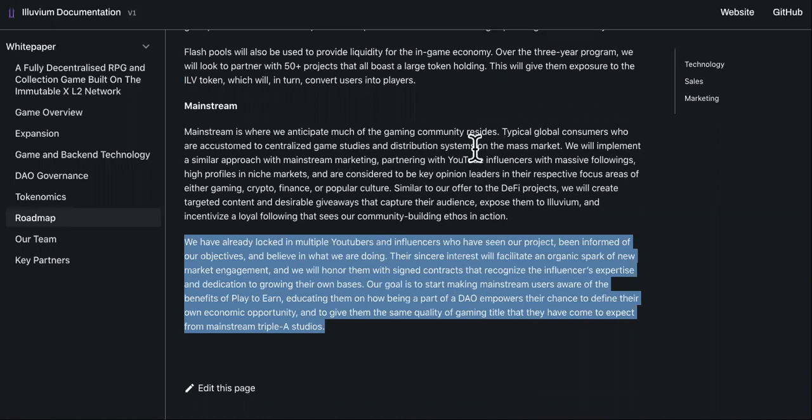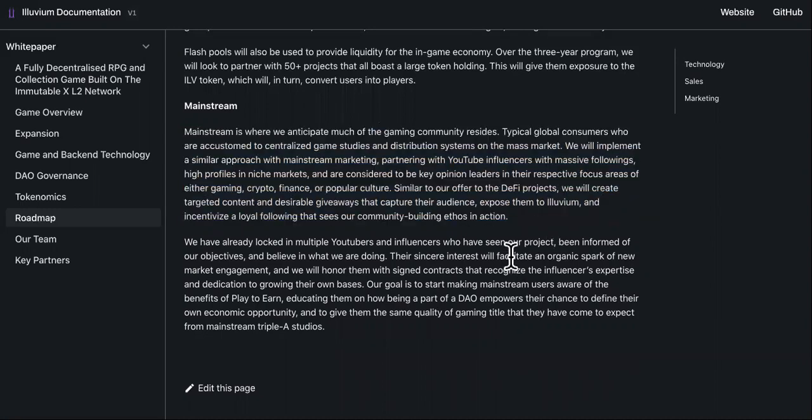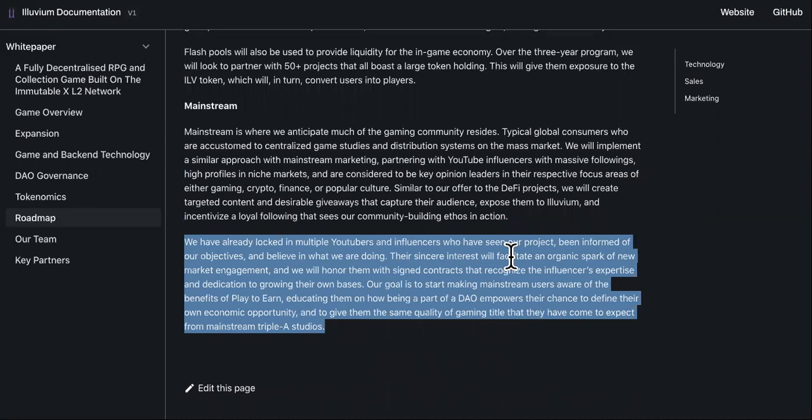This is mainstream: partnering with YouTube influencers with massive followings and high profiles in niche markets — key opinion leaders in gaming, crypto, finance, or popular culture. They know exactly what they're doing; it's all about leveraging influence and marketing. They have locked in multiple YouTubers and influencers who believe in what they're doing. Their sincere interest will facilitate organic market engagement, with signed contracts recognizing influencers' expertise. Their goal is to start making mainstream users aware of the benefits of play-to-earn.